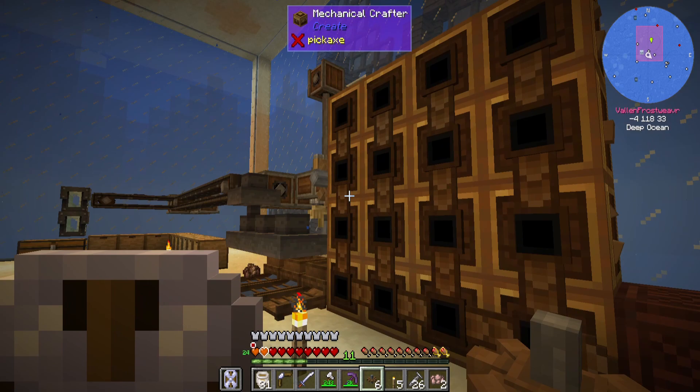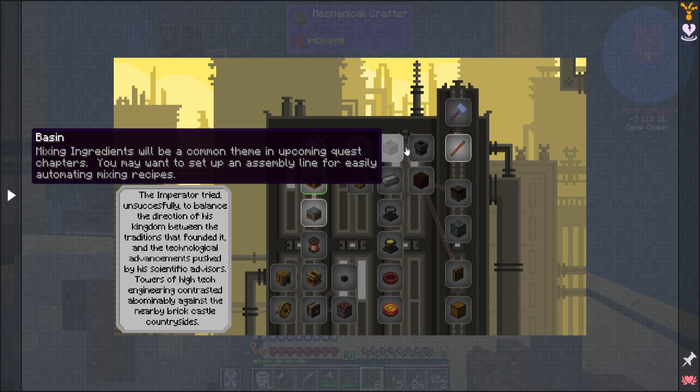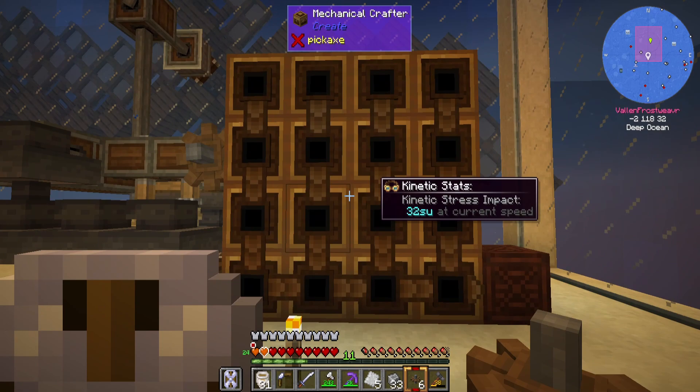I think the Seamoth is an excellent way to go. The Seamoth frame is going to be steel and framed glass, and it requires 11 of these. I need to get into steel, and in order to do that I'm going to need to look into the mixer. Some quest rewards are given just to encourage experimentation and don't necessarily fit into the builds being explained in the current quest chain. The mixer has multifunctionality — while it does allow you to automate shapeless crafting recipes, its true strength lies in the ability to combine crushed ores and dust into alloys. It's best to insert the ingredients into the mixer in the order shown in JEI.